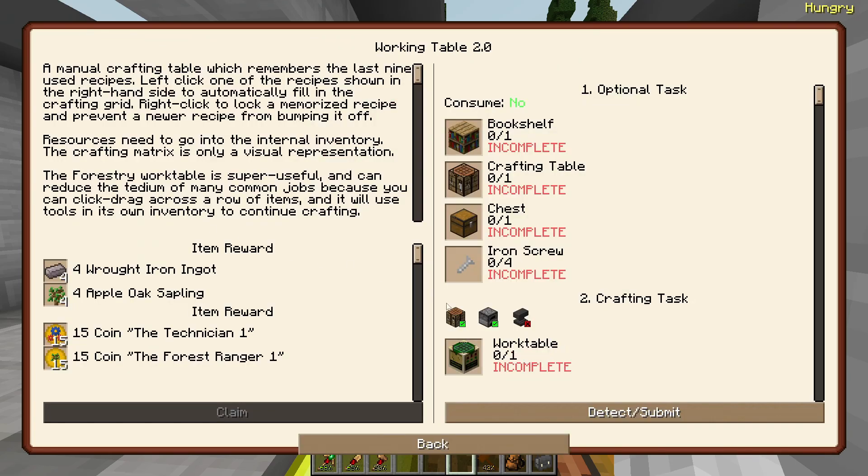The work table over here is really, really good for crafting anything with liquids that require one bucket of water, for example. What I'm making now is also going to need concrete buckets, so a work table would be really, really good for me.